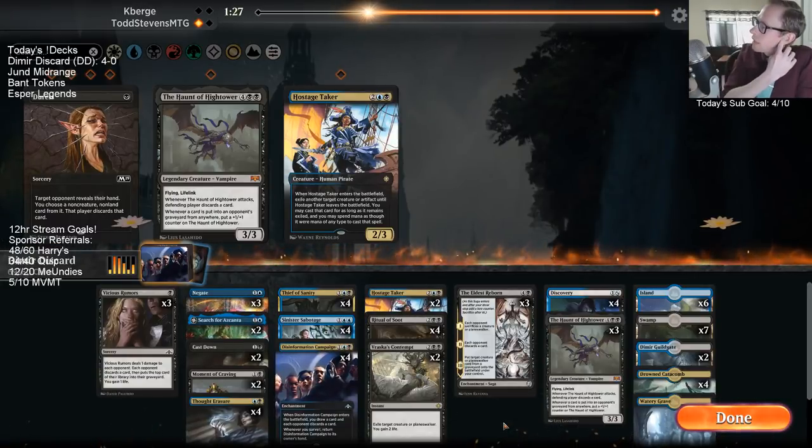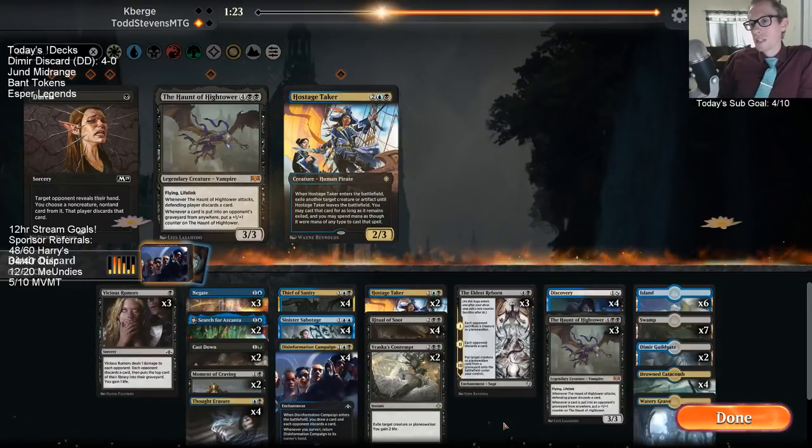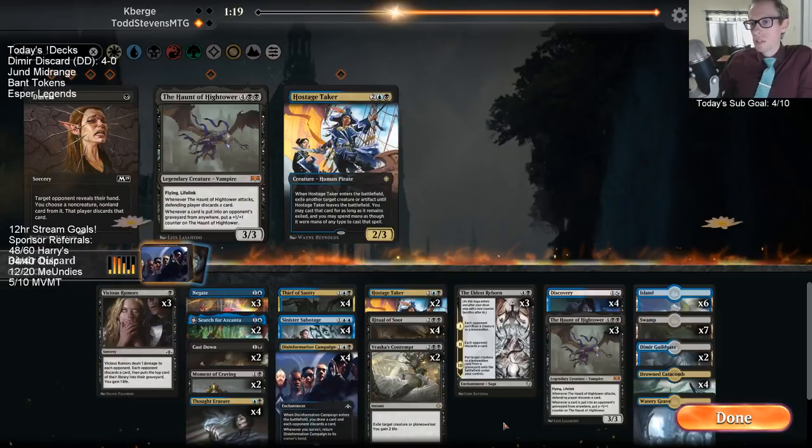I guess we could have activated Azcanta before Sabotage — that would make sense. But good thing we didn't, because we had Haunt of the High Tower on top.